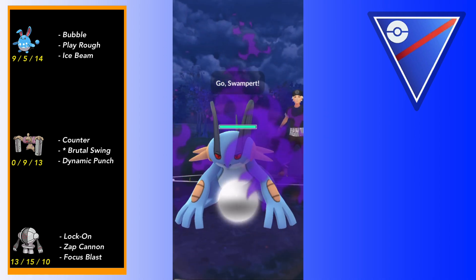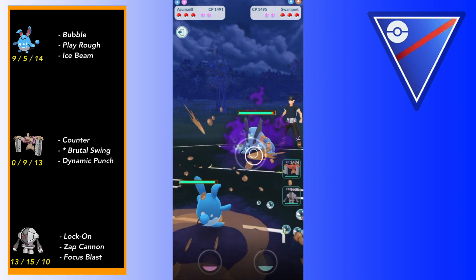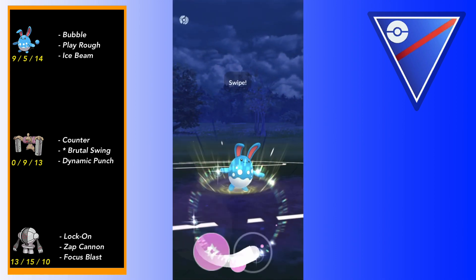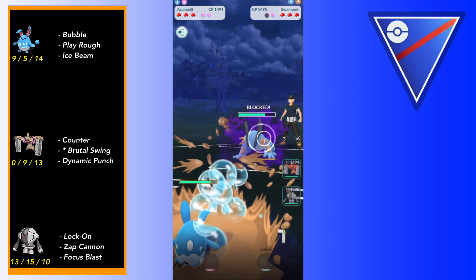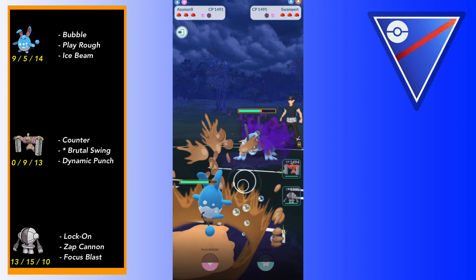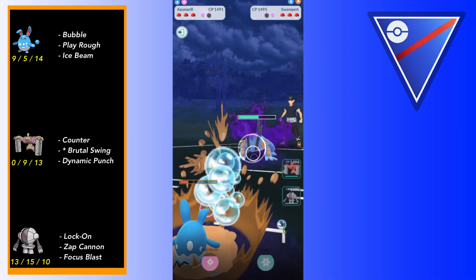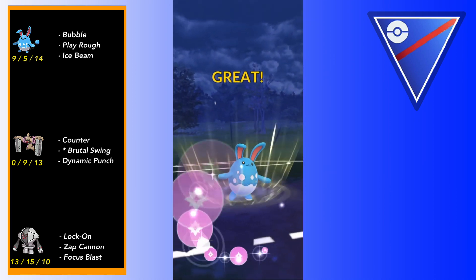Next matchup: Swampert. This is alright - if they don't have Sludge Wave we are okay-ish, and even if they do I'm pretty sure we can tank one. I go for a Play Rough and they get a little overconfident farming. We're able to get to a free Play Rough. Even if they did Sludge Wave and knock us out completely, I won't be too upset because I'll just bring in Conkeldur and farm down with a crazy amount of energy. Conkeldur with energy is a menace. They have a Froslass in the back so I decide to go for Play Rough then bring in Conkeldur.